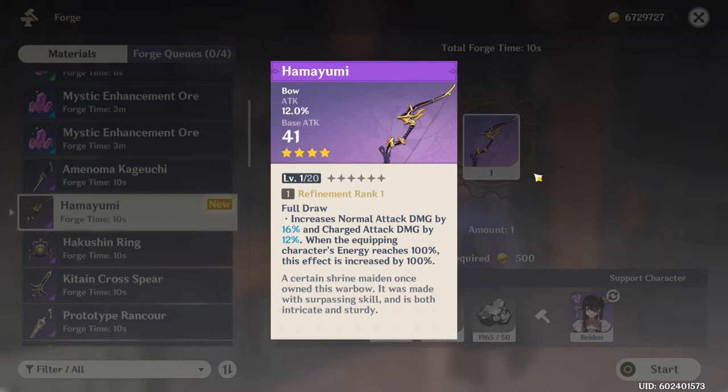This bow is primarily meant for Yoimiya, but you can also use it on Tartaglia and it might actually be pretty good on him too. This bow is just way too good — get it, refine it to Refinement 3 or higher, level it up to level 90, and your DPS will be on top. That's all I've got to say about this bow — hope you guys enjoyed the video!